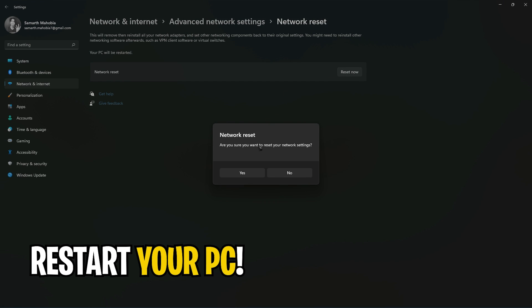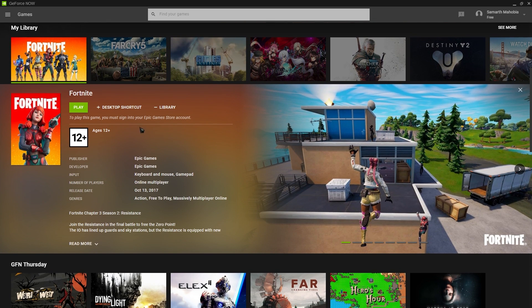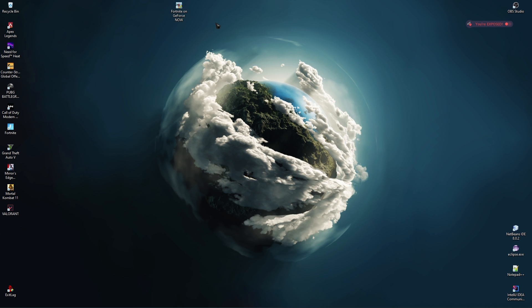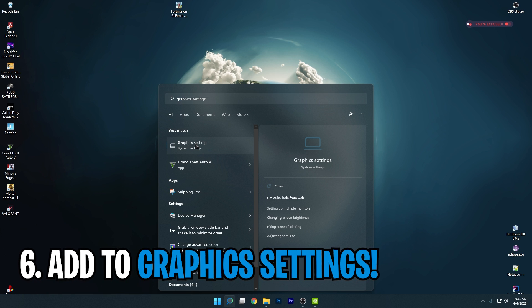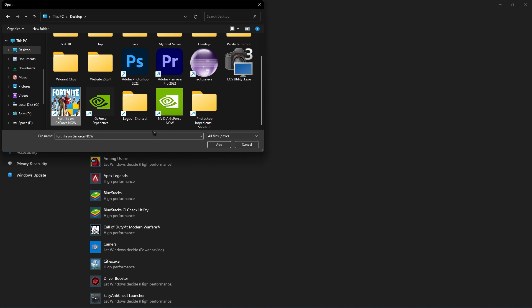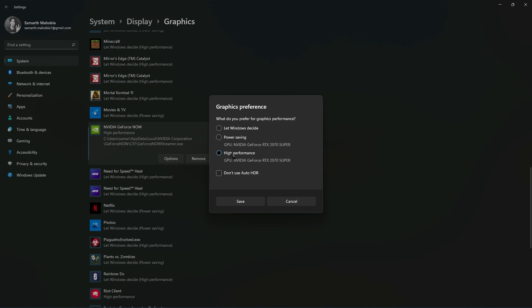You'll have to restart your PC once after that and then open GeForce Now. Before launching any game, make a desktop shortcut. Then go to Windows settings and add it in graphic settings. Select high priority and then simply open the game.